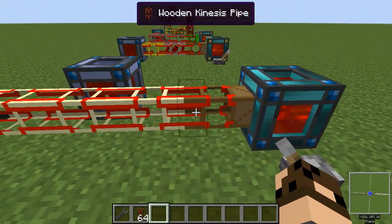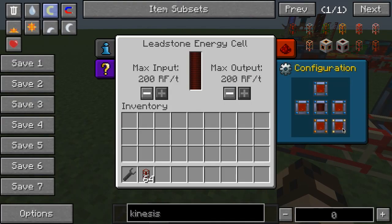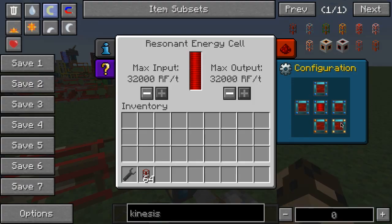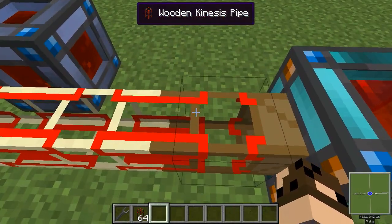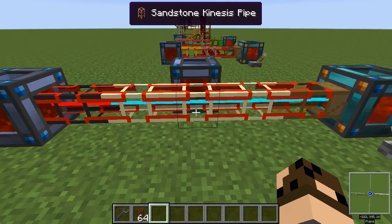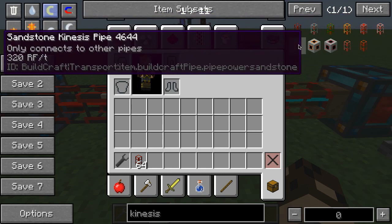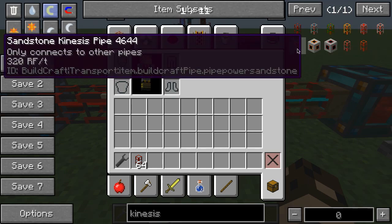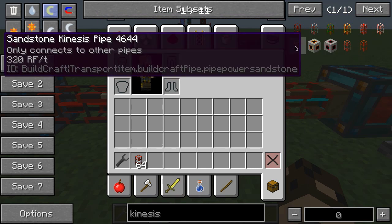If I throw this switch to turn on the signal — these energy cells are very nice because they're highly configurable, but you do have to configure them and get everything hooked up correctly in order for them to work properly. Sandstone pipes are the equivalent of a stone pipe in the amount of power they can transmit — actually they're in between: quartz is 640, stone is 160, and sandstone is that middle 320.